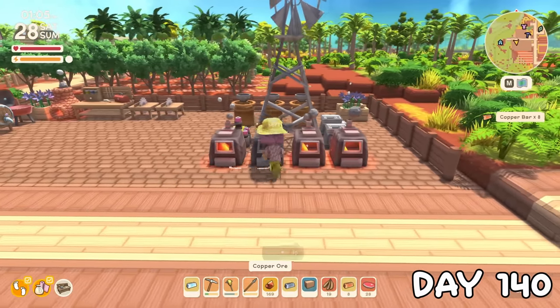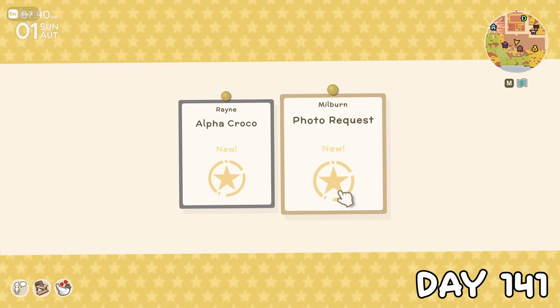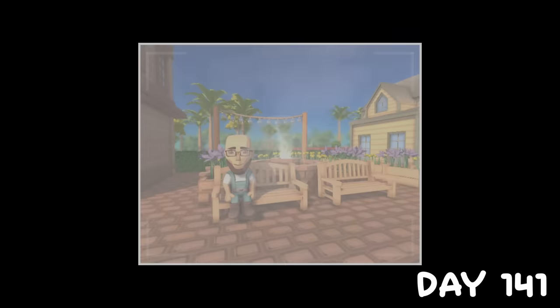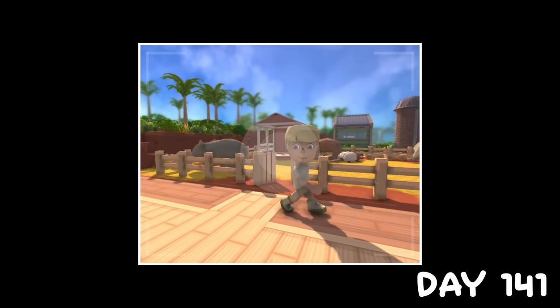Then, I kid you not, I spent the rest of the day smelting. On day 141, Melvin asked for a photo of Erwin. He's quite the celebrity, so I kinda get it, but it's still a little creepy. I decided maybe a close-up would be the way forward, and I'm not sure if I was just tired or delirious, but enjoy me dying laughing.